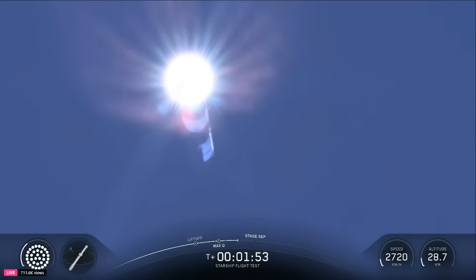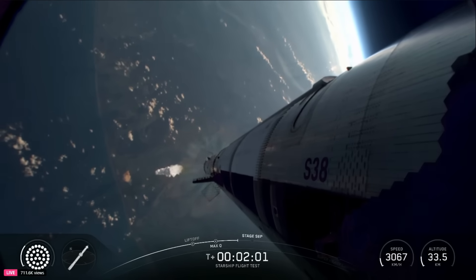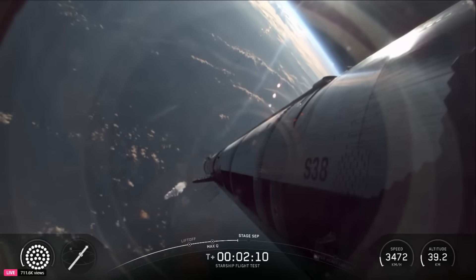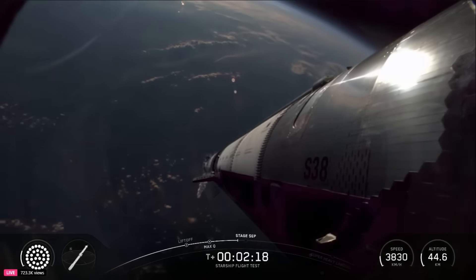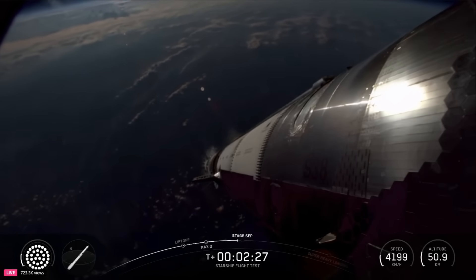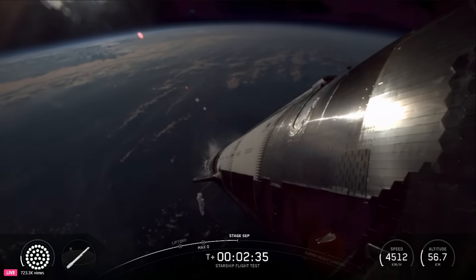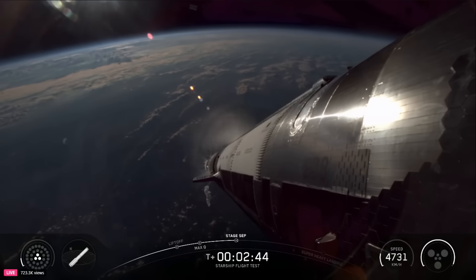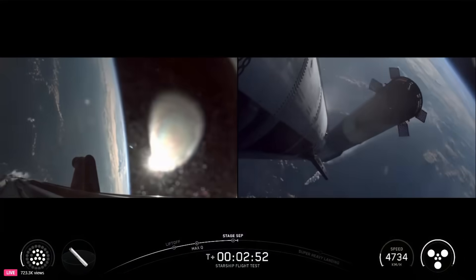After that, we're going to release the clamps holding Starship to the hot stage adapter. It's then going to ignite its six Raptor engines to push it away from Super Heavy and start making its flight uphill. In about 30 seconds, we're going to see the engines start to shut down on Super Heavy, shutting off in separate banks until we've just got those three center engines. Then looking for six ship Raptors. MECO coming up in about 10 seconds. See the engines throttling down. Booster engine cut off. Ship ignition. Stage separation.